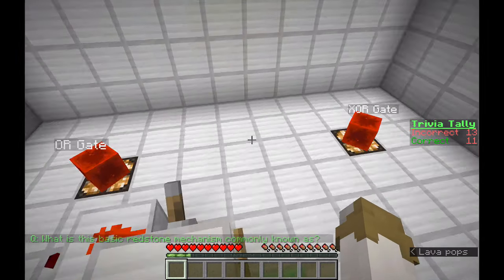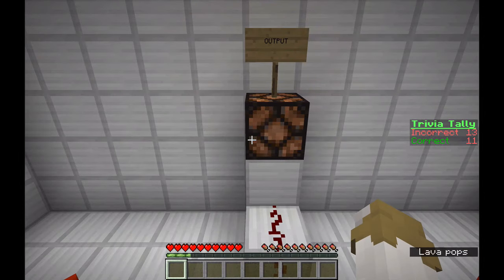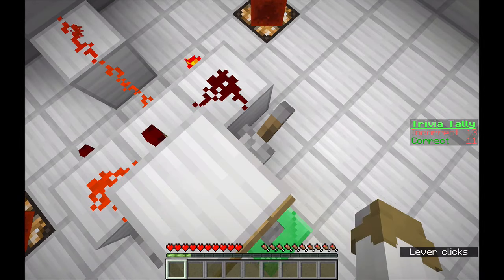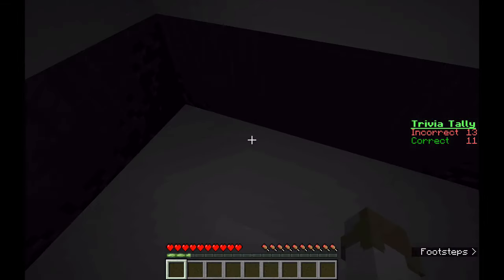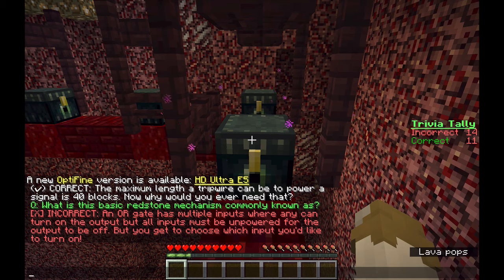I've probably seen this before. Maybe an OR gate? An OR gate has multiple inputs where any can turn on the output, but all inputs must be unpowered for the output to be off, and you get to choose which input you'd like to turn on.